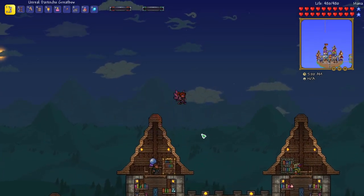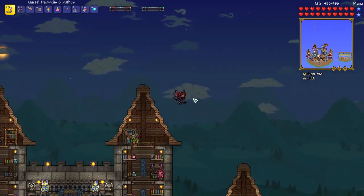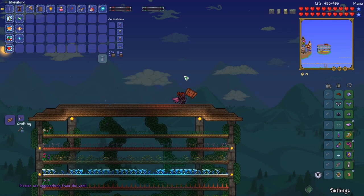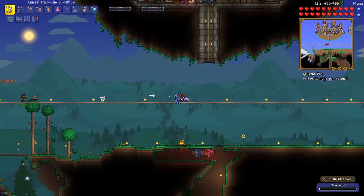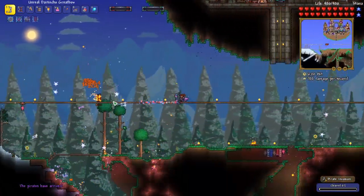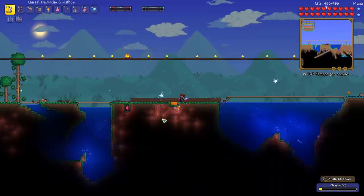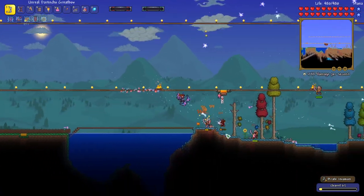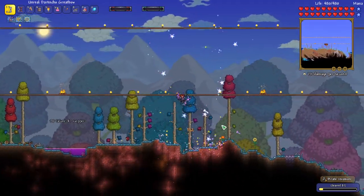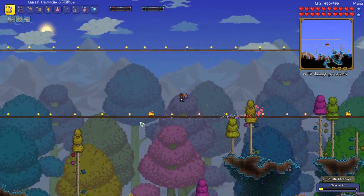Today we can go into the jungle and start mining Chlorophyte as well as fight the Aquatic Scourge. But first, I farmed a pirate map from the ocean biome and summoned the pirate invasion. The pirates have arrived. In a lot of my playthroughs I have bad luck and the pirates come right at the beginning when I enter hard mode, and it's just a painful experience.